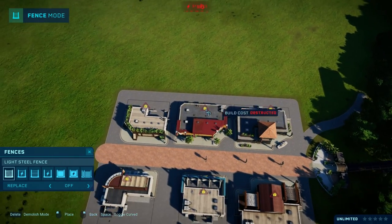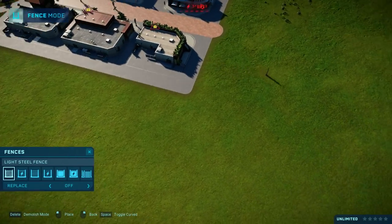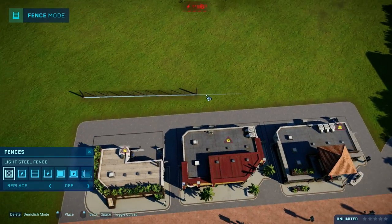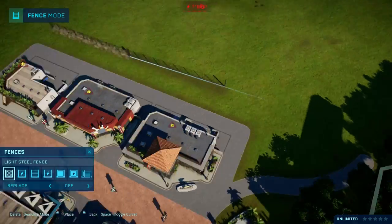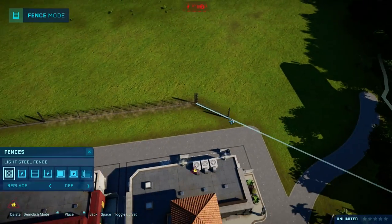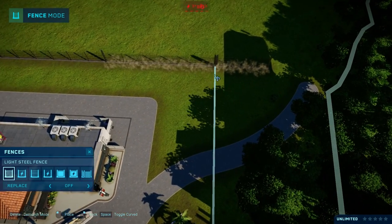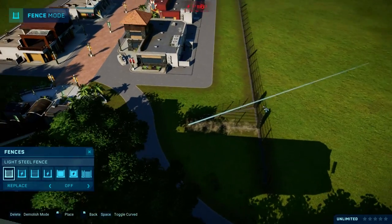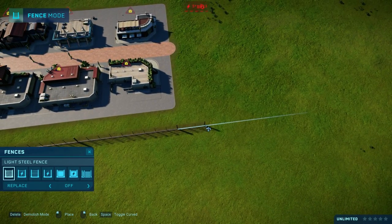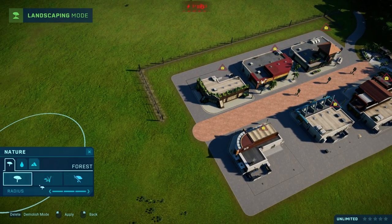I just want this to be perfectly aligned if we can. I think that's good. Then a little bit further — okay, let's do it like that and maybe have it like this. Then maybe a little bit more on this side, and hopefully we can fill it in with some trees to give it a nicer feeling.